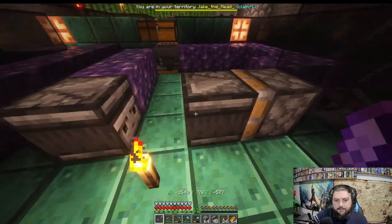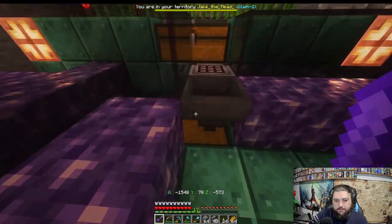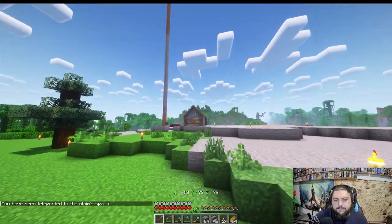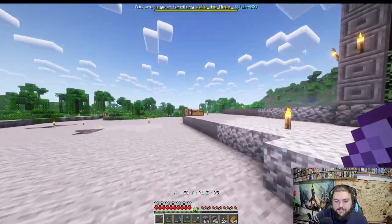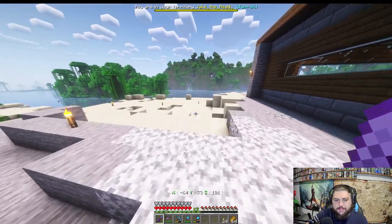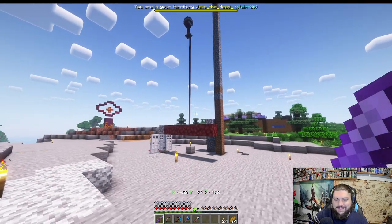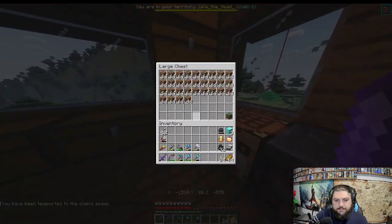I'm going to need observers, pistons, redstone, and auto-crafters. I might need to do some mining — I don't have much iron, and I could use some copper too. I should name my claim here at the Hall of Kings so I can travel to it directly. My plan is to put the factory one level lower than the bank, flatten it out, and maybe remove that tower.